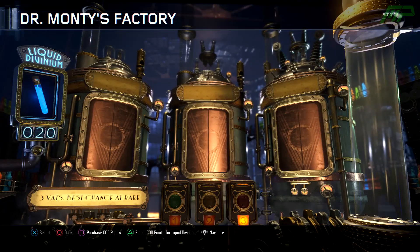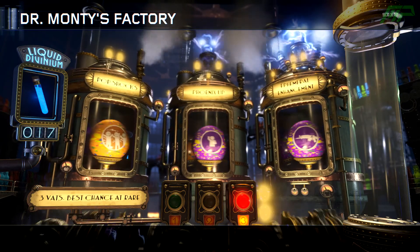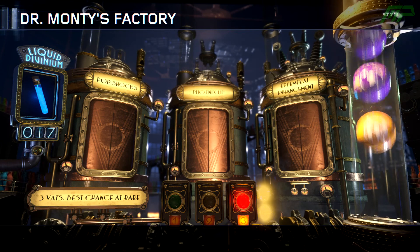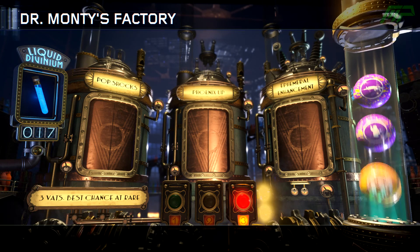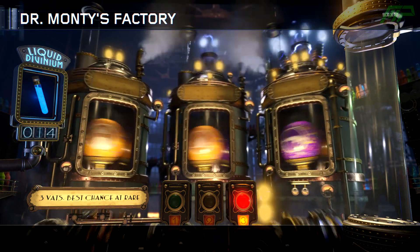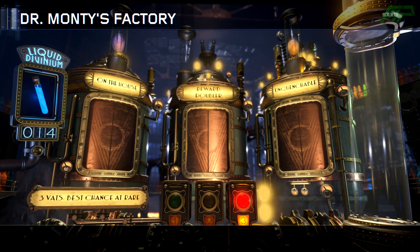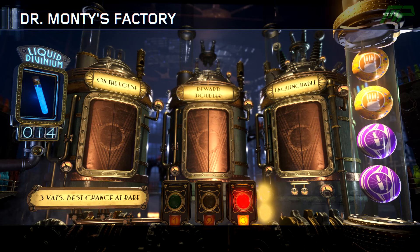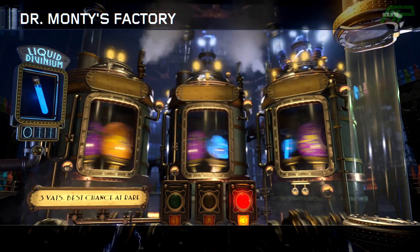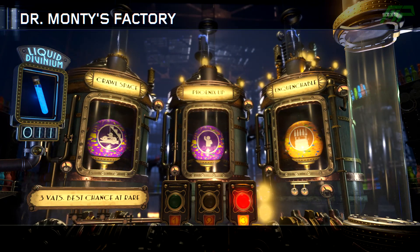We've got 20 Liquid Diviniums left - that's about 20 Gobblegums - and that is not Perkaholic. The orange sort of colours hyped me up a bit, and then I realised it was just Pop Shots, which we've already had a ton of. On the House and Double Unquenchable - I'll take that, that's quite nice. Two On the Houses, two Unquenchables. Unquenchable I'd say is a top five Gobblegum, and On the House is about third.